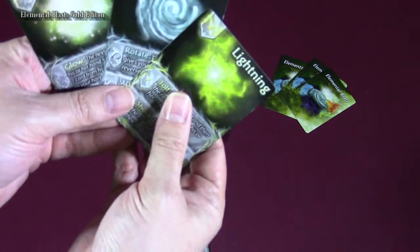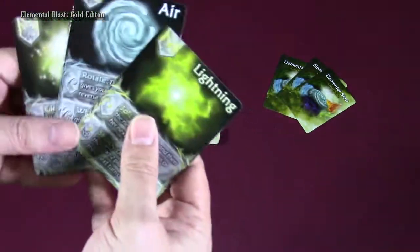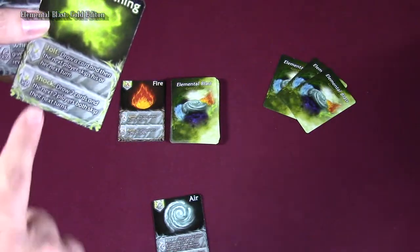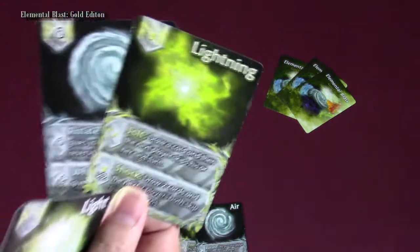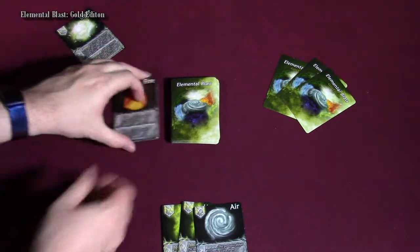Let's look and see what they had — a lightning, an air, and a light card. Air would give that player another turn, so they don't want to give them another turn. They're going to get rid of this air and lightning card, because these cards would make it go back to the first player, and they don't want them to have a turn right away since they already have some cards in hand and might already have a strategy going. So they're going to discard these two cards, and they go under that deck.